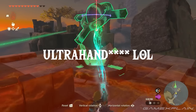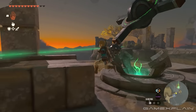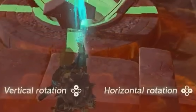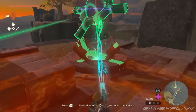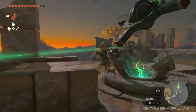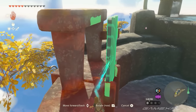Link uses Ultra Hand to solve a puzzle in what may be a sky shrine or sky trial. At the bottom of the screen, vertical and horizontal rotation controls are shown using the D-pad — likely getting players adapted to rotating objects on the X and Y axis for building contraptions with Ultra Hand.